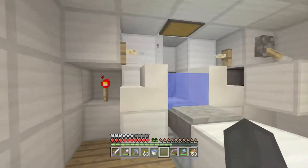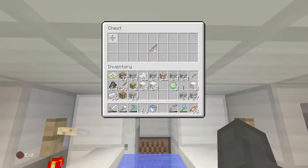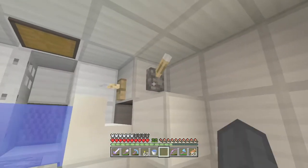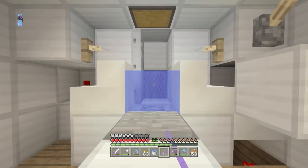I actually finished the AFK fish farm in the last episode. It didn't take that long to make. Up here we have the fishing rod. In between episodes, I actually upgraded this thing a lot. It has mending, lure, and luck of the sea. This is actually the best fishing rod you can get - those are all the enchantments you can put on it. If you don't know how this works, you basically just cast a line with the fishing rod. Let's actually grab it to really demonstrate.